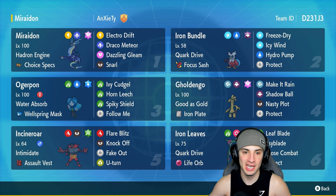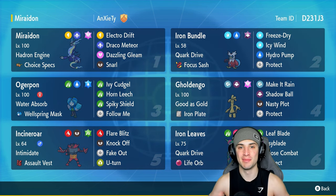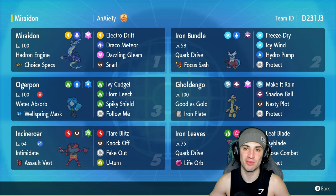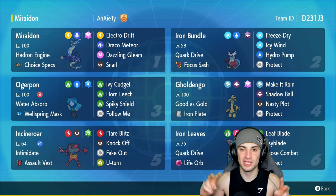We go three and oh — Miraidon absolutely thriving in today's video! Rocking Hadron Engine, getting Electric Terrain up, and helping the team win multiple battles. Electro Drift and Draco Meteor are super overpowered with Choice Specs, the STAB boost, the terrain boost, and the ability boost. This Pokemon hits like a truck — it one-shotted nearly every Pokemon it touched. But that's going to be it for today's video! If you enjoyed, smash that like button, hit subscribe, and I'll catch you on the next one!